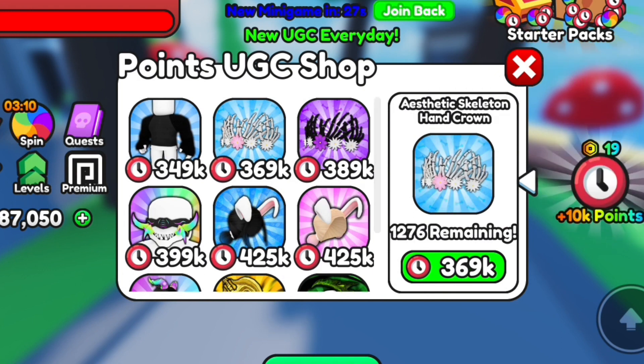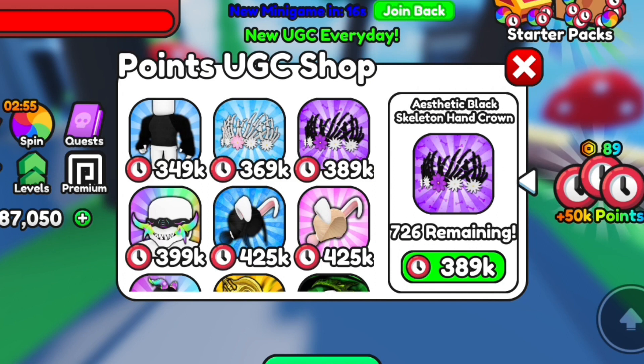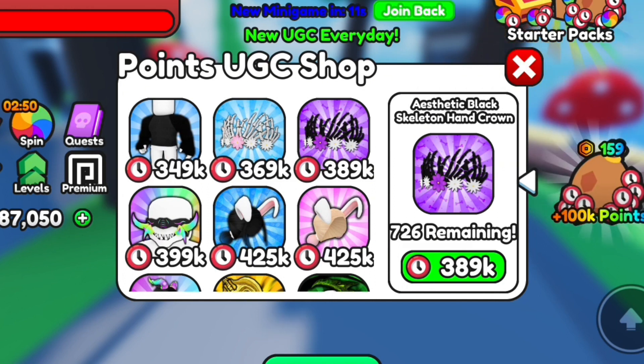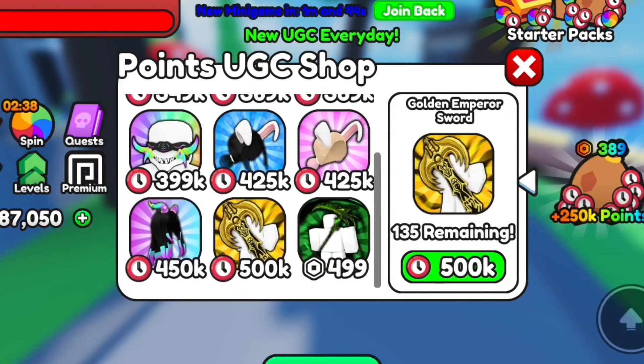Aesthetic skeleton hand crown, remaining 1076. Aesthetic black skeleton hand crown, 726 remaining. Black Easter hair with blue omba, 540 remaining. Walden emperor sword, 135 remaining.